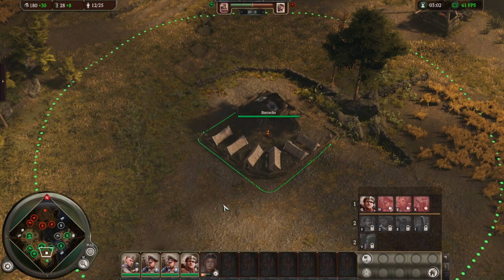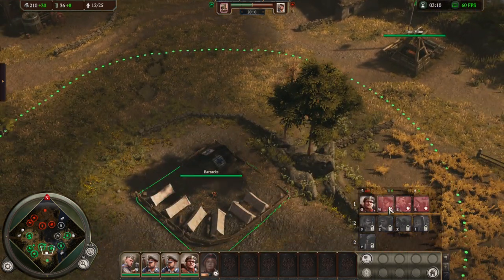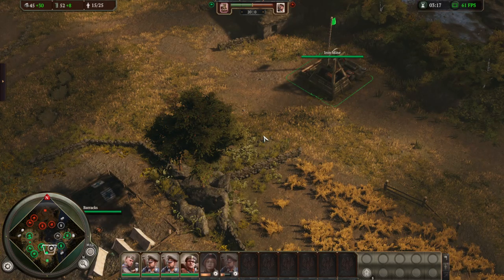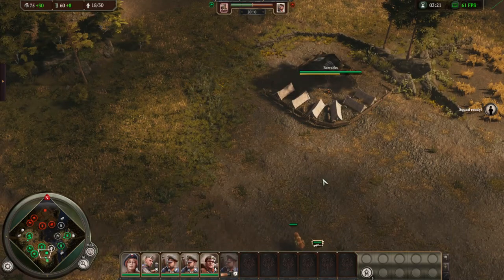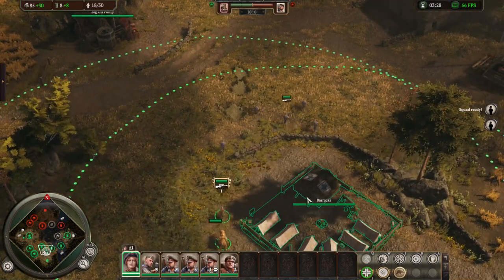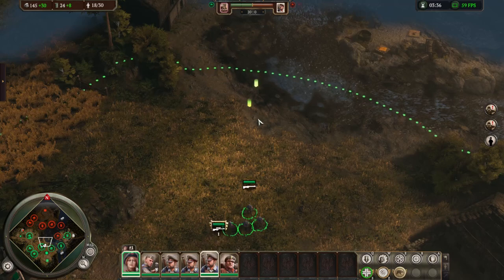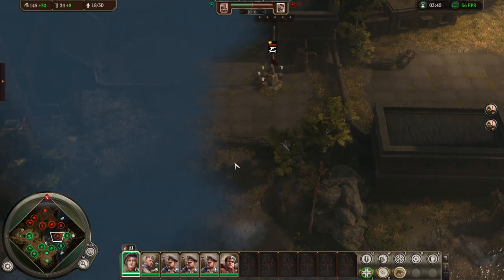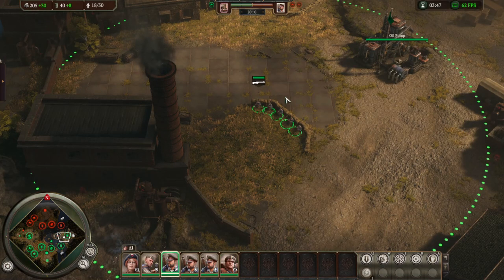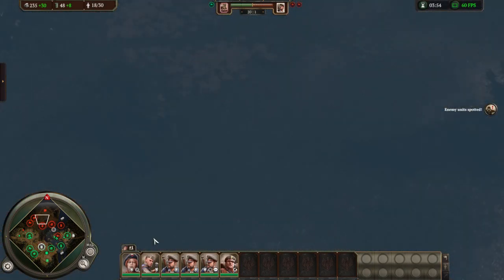The timings don't line up quite as nicely for Saxony and Rusvia, though it still works. We want to get our last upgrade, and we spend iron on extra riflemen while waiting on oil. For Polonia, Anna is ready almost exactly as the barracks finishes — it's like clockwork. Anna and the riflemen come out at almost the same time, so it feels like your R1 is rifleman plus Anna. It's greedy, but being greedy this early can't really be punished super hard.